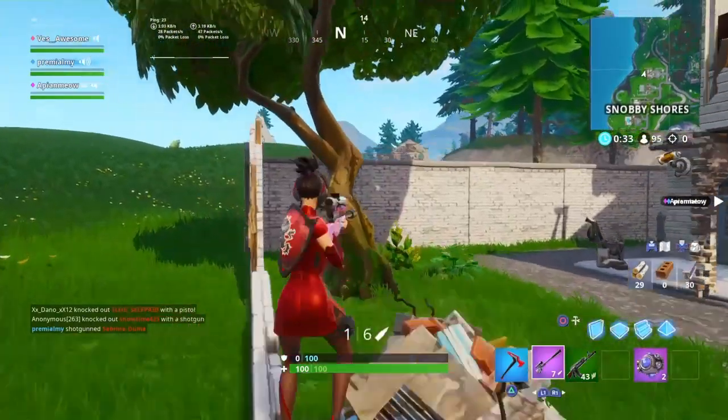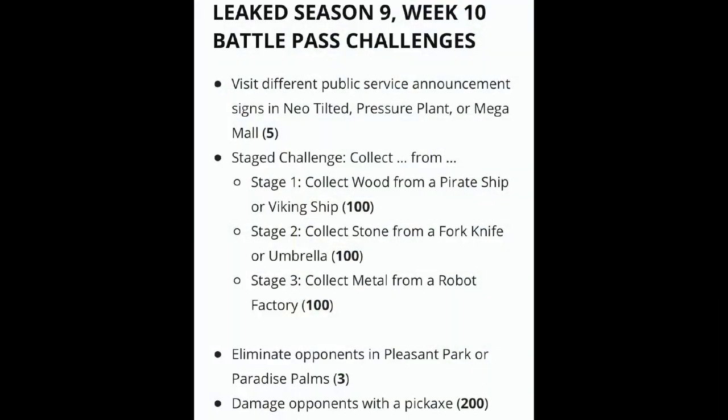The battle pass challenges: first, visit public service announcement signs in Neo Tilted, Pressure Plant, or Mega Mall five times. Next is a stage challenge - Stage 1: collect 100 wood from a pirate ship or a viking ship; Stage 2: collect 100 stone from a fork knife or an umbrella; Stage 3: collect 100 metal from a robot factory. Also, eliminate opponents in Pleasant Park or Paradise Palms three times, and deal 200 damage to opponents with a pickaxe.